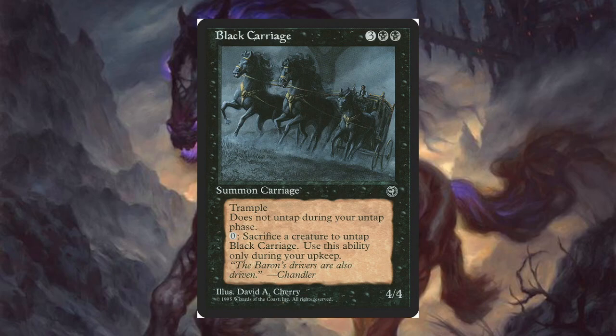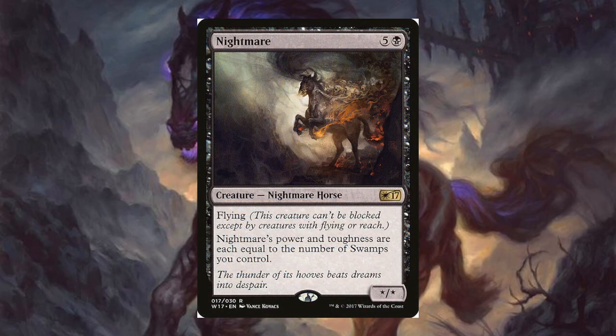Black Carriage for three and two black — it's a 4/4. It's a five-mana 4/4 with trample, but it does not tap during your untap phase. You can sacrifice a creature as a zero-cost ability, but you can only do it during your upkeep — so it's kind of like Grim Monolith, or one of the mana rocks that you can only activate during your untap phase.